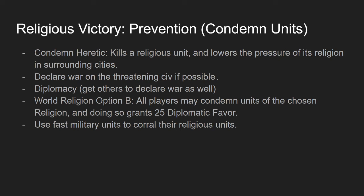In the World Congress, there is a resolution that allows all players to condemn units of a chosen religion, and doing so grants 25 diplomatic favor. If you can get that to pass for the threat's religion, that would be really helpful. When condemning units, you want fast military units — cavalry will help here to chase religious units around and be more effective.